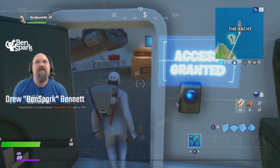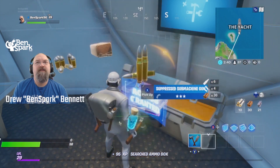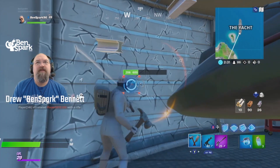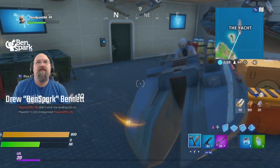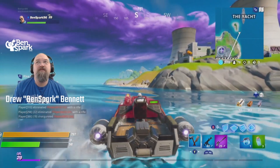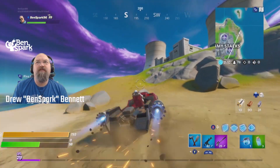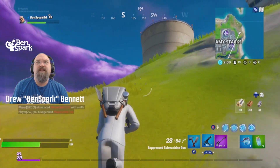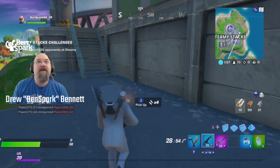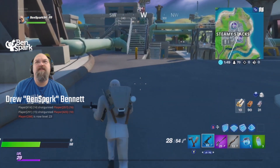One way to do that is to take this boat over to Steamy Stacks. We're going over to Steamy Stacks because we need to deliver this to either the Ghost or the Shadow Corporation — whatever their faction is called. It's over in Steamy Stacks and I've got to get there without getting killed. I need to find the mailbox for Ghost because I want the white one. That mailbox is here in Steamy Stacks, I just need to find it.